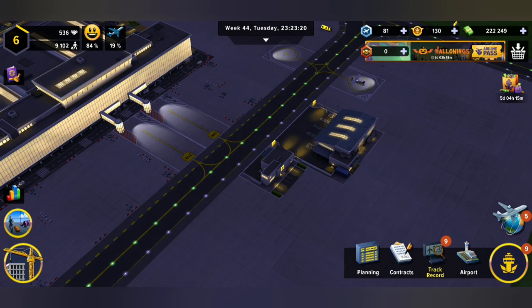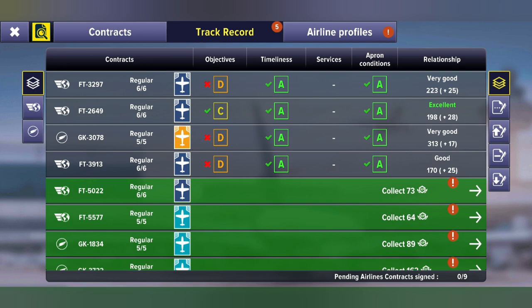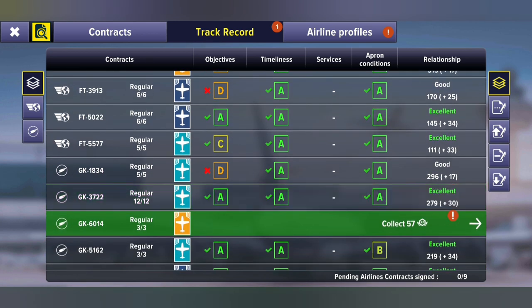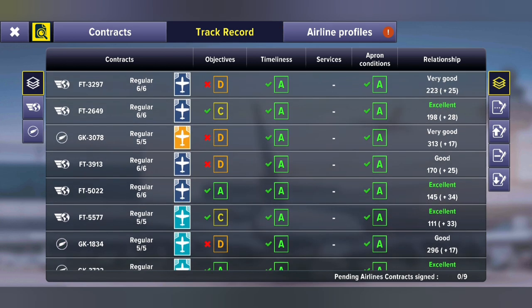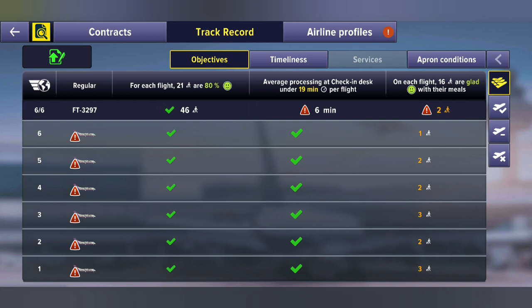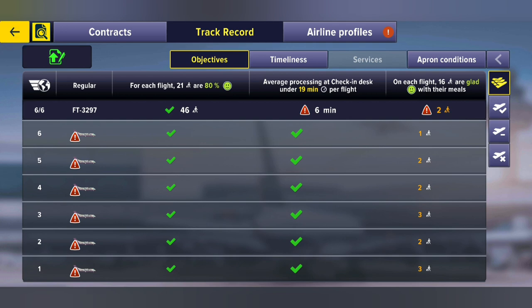First we can go and check our track records — see what we did there. Some objectives are not being fulfilled. Let's see how or why it's not being processed properly. Going over to our objectives, we can find here that on each flight 16 are glad with their meals. We don't serve any meals — not yet. That's a bit of a problem.